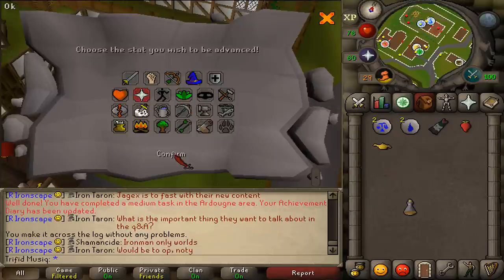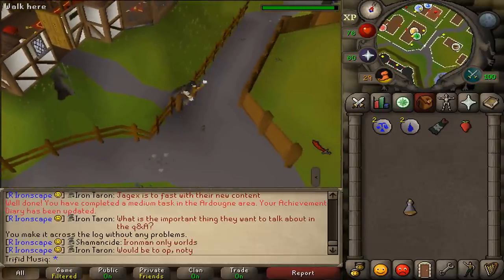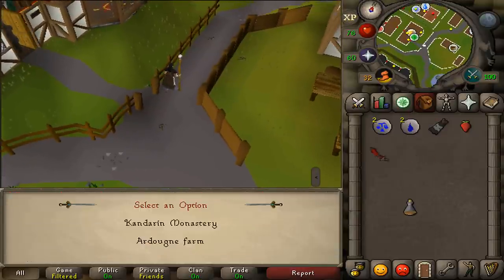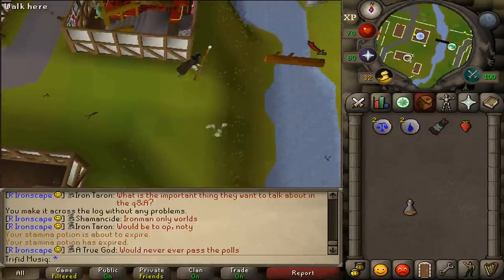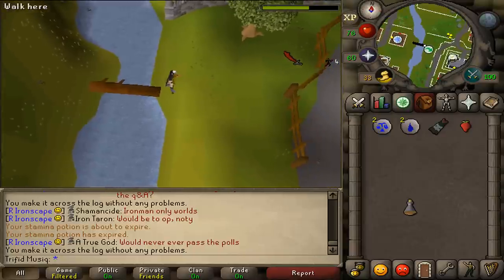You are also rewarded with 100 noted Pure Essence given by Wizard Cromperty per day, one daily teleport to the Ardoin farm patch, some drops in the Tower of Life are now noted, a 10% increase to succeed at pickpocketing in Ardoin, ability to toggle the Ring of Life to teleport you to Ardoin on death, and you now craft more runes but no extra experience when crafting essence at the ZMI or Ourania Altar.